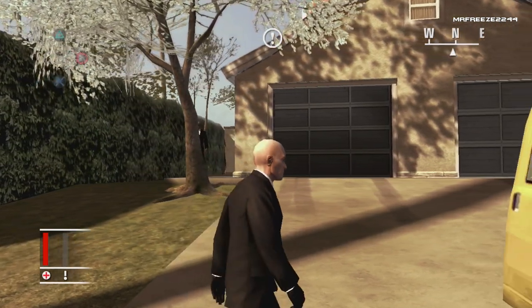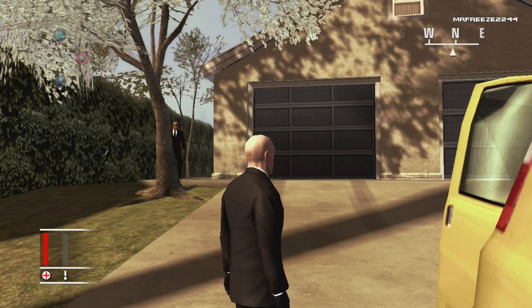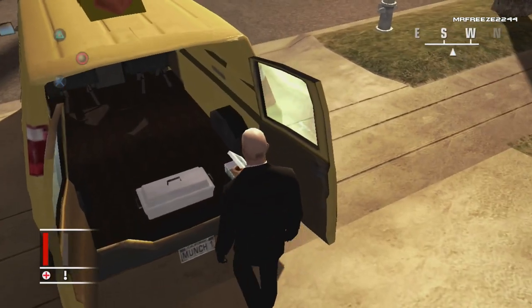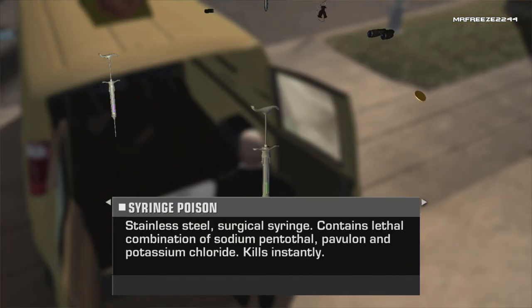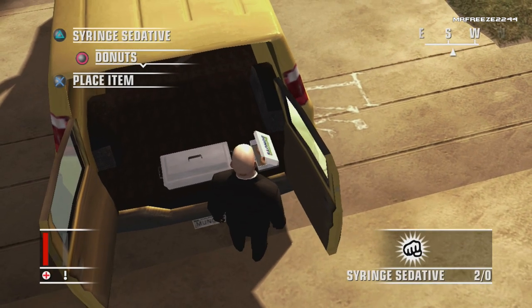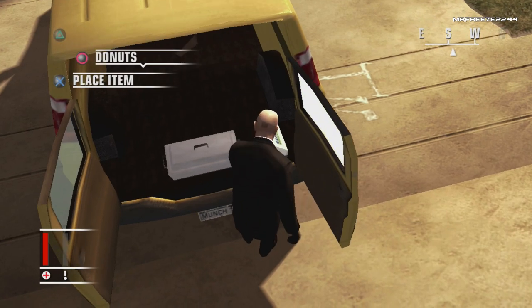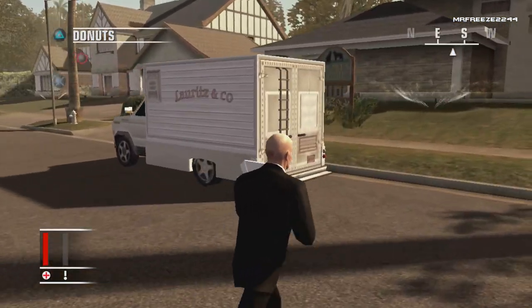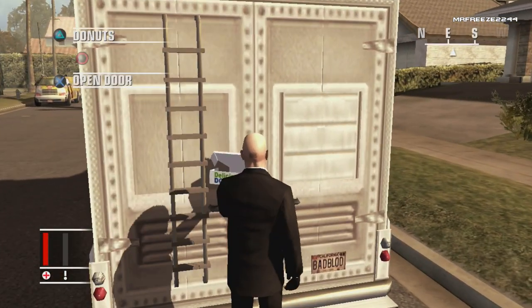From the start, what we're actually going to do is go and poison the doughnuts that are in this truck right here, being dropped off by this delivery guy. We're going to wait for that bodyguard to move out of the way first, otherwise he's going to spot us doing this. So on entry we're just going to grab the sedative syringe and poison the doughnuts just like this, and make sure we put that away because we don't want to get spotted.